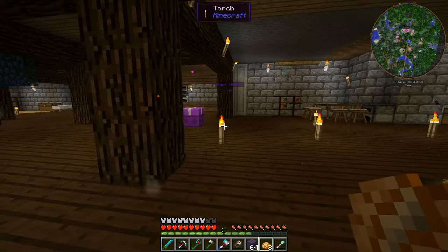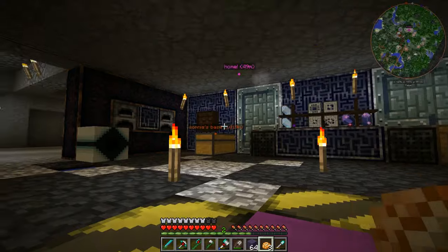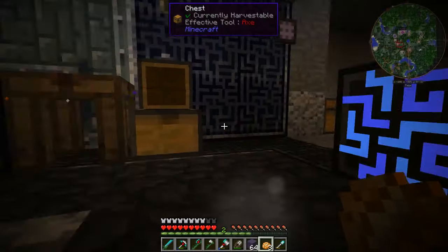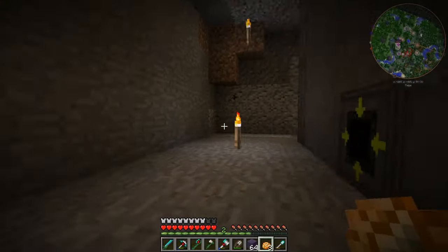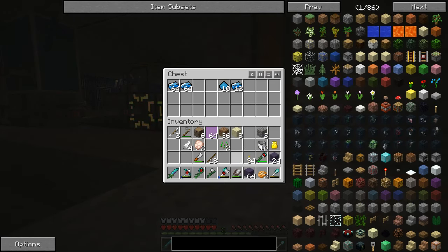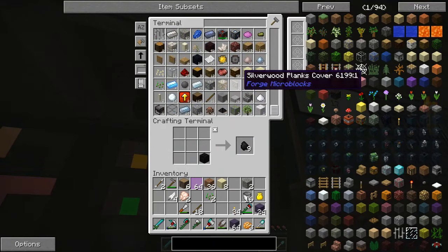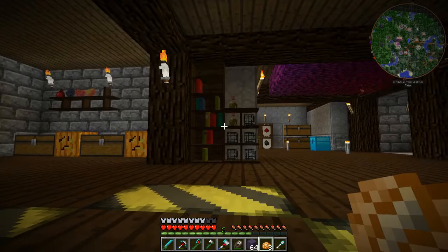We've got more zombie hats — it's just a bit crazy. I think that's all I need to show you, apart from I made another elevator, so we've got another elevator in here. Nothing else has changed, apart from we seem to be out of yellorium, which is weird because I've had it turned off. How strange — I don't think I've got any. No yellorium. Great, just what I wanted to see.